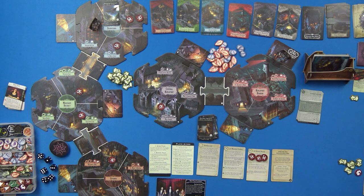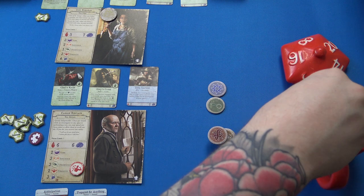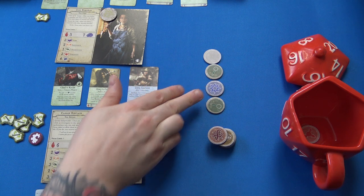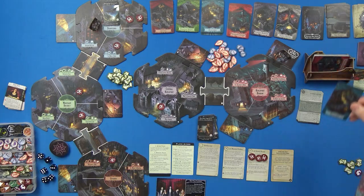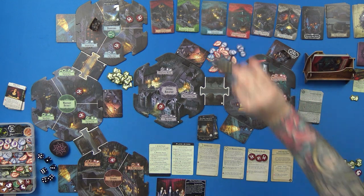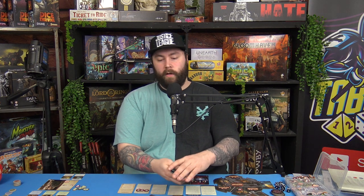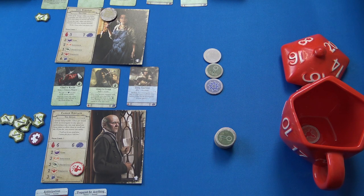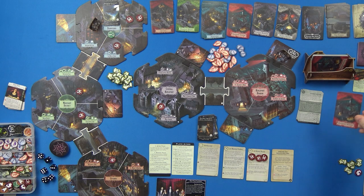Mythos cup: we get a clue and a blank for Zoe's draws, and a clue and a blank for Carson. The clue goes in Downtown, which is where I currently am — pretty beneficial. We shuffle the top cards back in and I can't see which one. That's a clue in Downtown done. Then we get a Gate Burst from Kingsport Harbor — actually one of the better spots it could have gone.